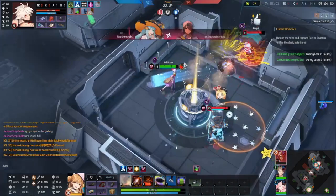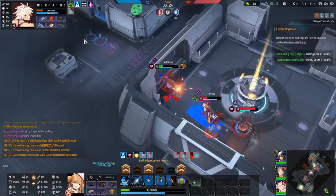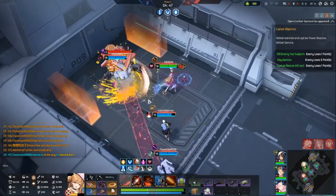Phase one is worth double points for the objectives, but it's a lot harder to score. Also, these beacons give buffs, so that is another reason they're nice to have. Outside of killing and the beacons, the only other way to get points is by killing Gamma. Gamma's a robot that spawns on the map, but we'll talk about Gamma in a bit.